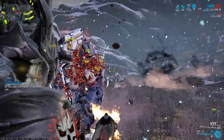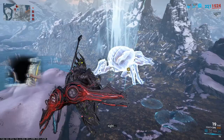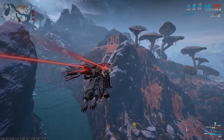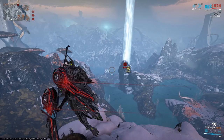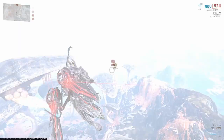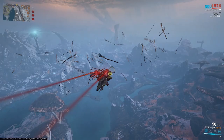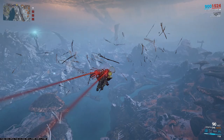So what do you get from killing the Profit Taker orb? The guaranteed rewards are Debt Bonds, worth 2200 after exchanging them at Ticker's for Solaris United Standing Points. Also 125,000 credits, which can be multiplied with a Credit Booster, Smita's Charm, or Chroma's fourth skill. You have to use it under the orb's body when you see the reward for completing the mission. On top of that, you also get Crisma Toroid, which gives you points at Vox Solaris. Among the rewards dependent on RNG are mods and the Bloodshed Sigil — 3% chance.